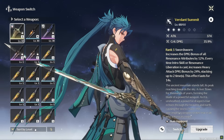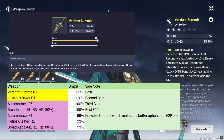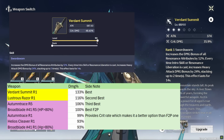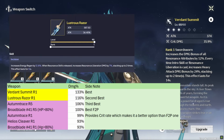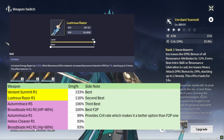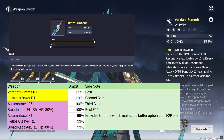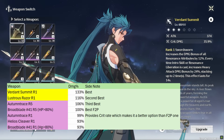Moving on to his weapons: the best weapon for Jian is obviously his signature weapon, Burden Summit. It provides a huge amount of crit damage and additionally a lot of damage bonuses on which Jian can have 100% uptime — it is his best weapon by a huge margin. The 5-star standard weapon Lustrous Razor is also a great option as it provides a lot of attack percent and energy recharge. The resonance liberation damage bonus is wasted on him, but this weapon is a good stat stick.